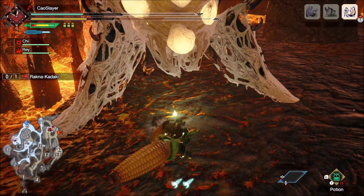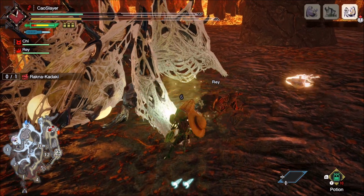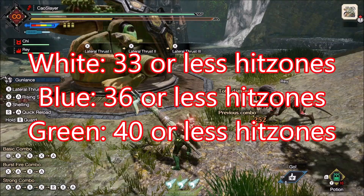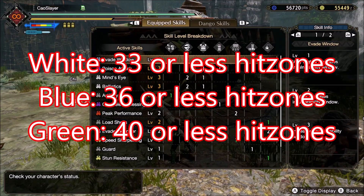With this, we get all the thresholds mapped out. White sharpness: 33% hit zone or less. Blue sharpness: 36% hit zone or less. Green sharpness: 40% hit zone or less.